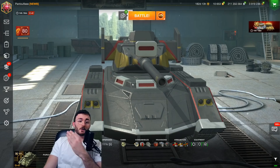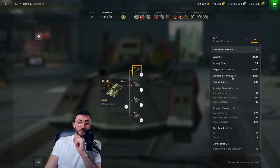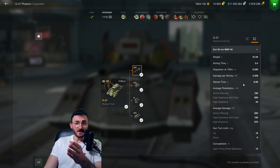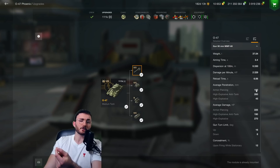In my opinion, this tank is truly worth it. Let me explain. First, the gun — it's kind of good and average at the same time. The aim time of 3.4 seconds is quite good for a medium tank. The gun dispersion is 0.33, which is average. The damage per minute is 2.2k — not broken but not bad. The reload time is 6.06 seconds, and the average penetration is 190 millimeters with regular shells.